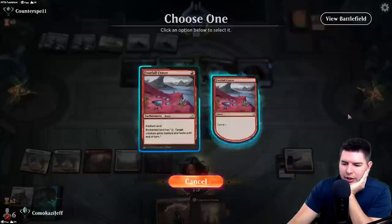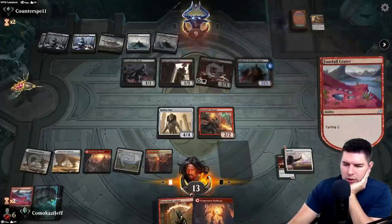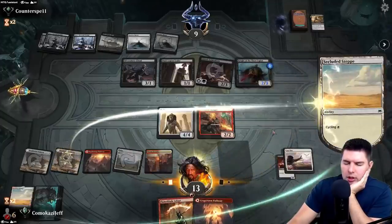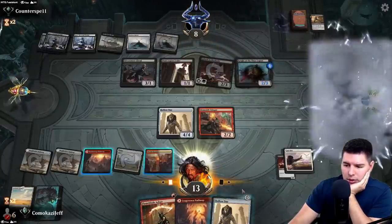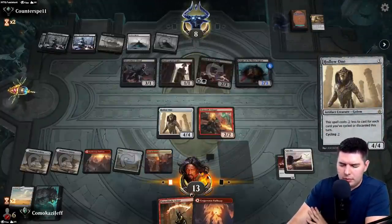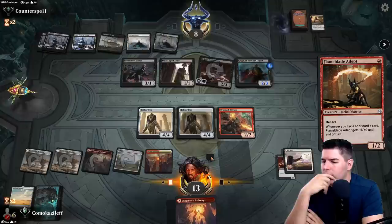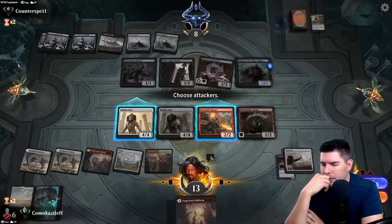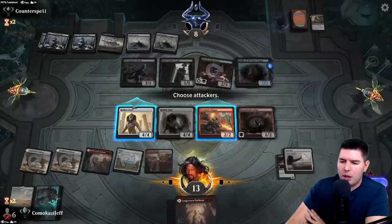Maybe I should just kill the Gifted Aetherborn. Going to nine. Finding another Hollow One would be great. Flame Blade Adept. If I swing in here they'd block-block, so I can kill both of them — but there's just block-block here to trade off.